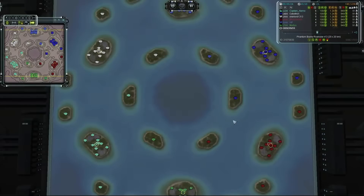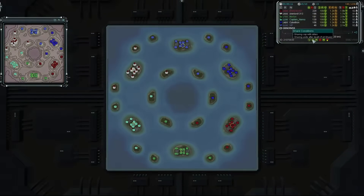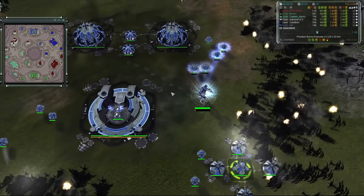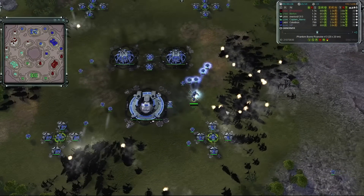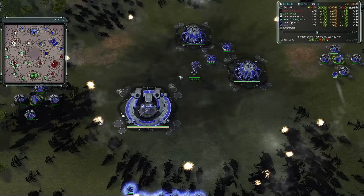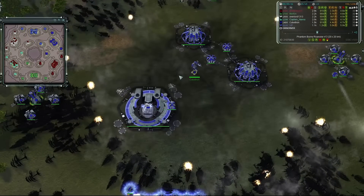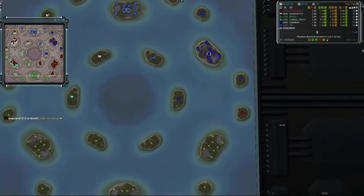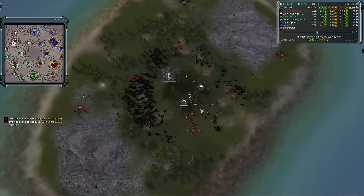Hey, thank you for watching and welcome to Forge the Lines Forever. Today I have a six-player Phantom game on the map Bunny Roanoke version 13. Starting at the 12 o'clock position in stitch blue is VIP going first land. At the two o'clock position in royal blue is Cy Beltron going as Aeon as well.